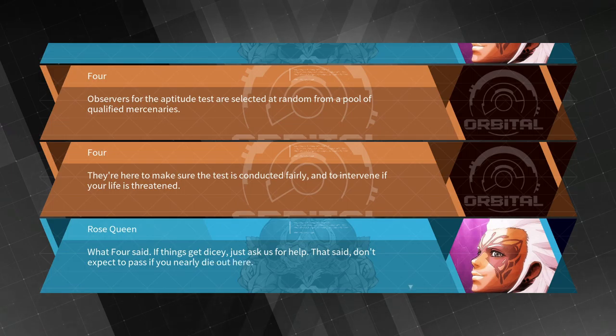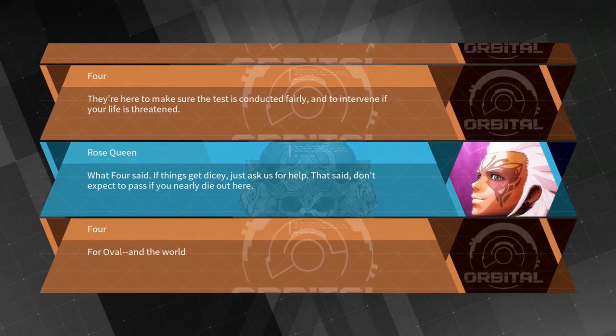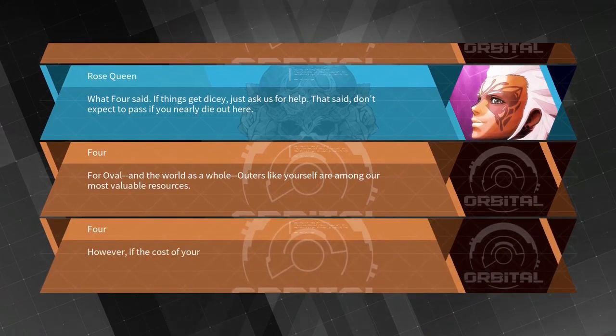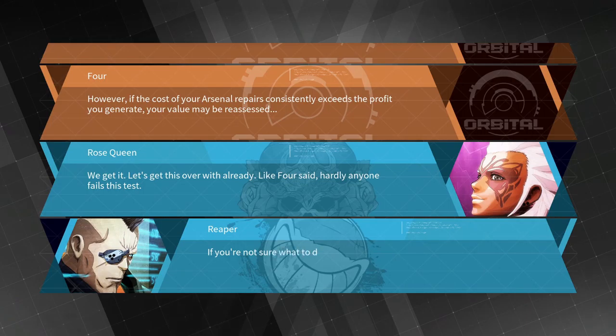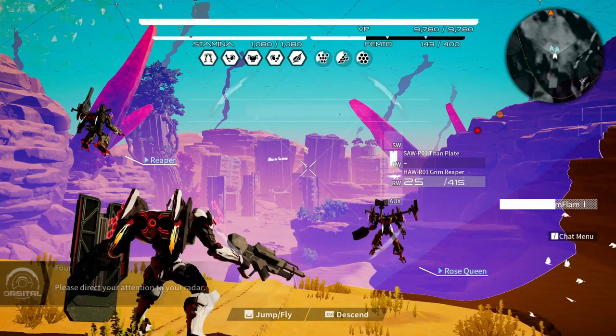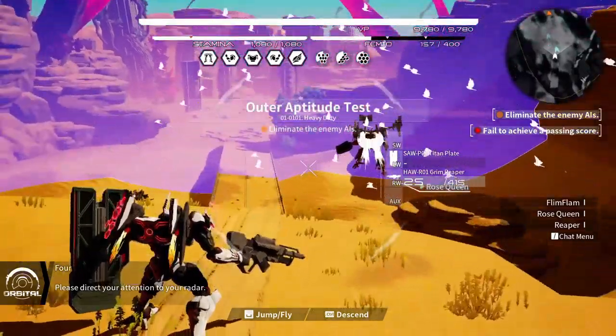The observers are here to make sure the test is conducted fairly and to intervene if your life is threatened. If things get dicey, just ask for help — but don't expect to pass if you nearly die. Outers are among our most valuable resources, however if arsenal repair costs consistently exceed your profit, your value may be reassessed.